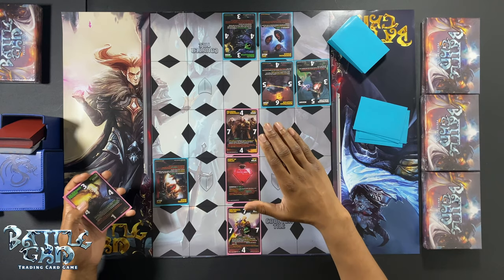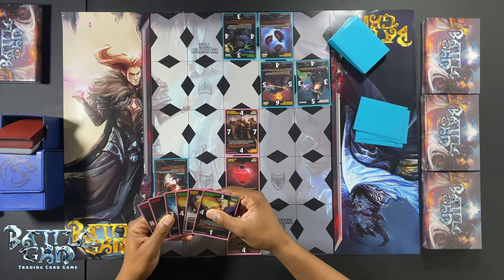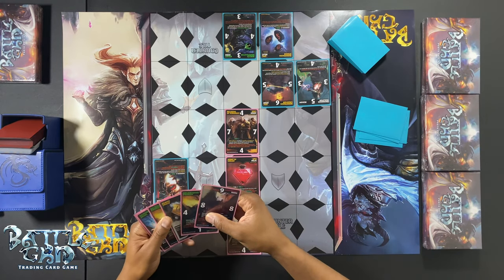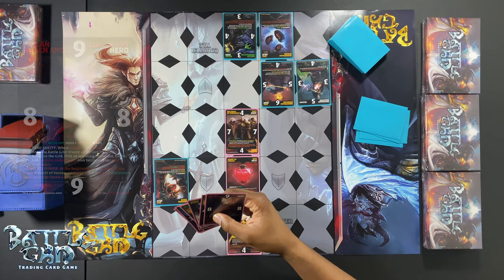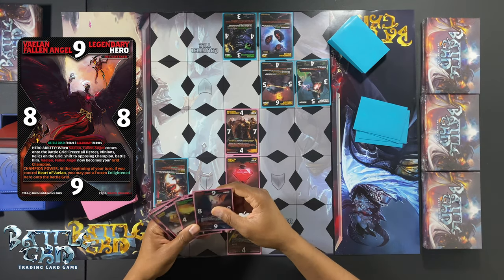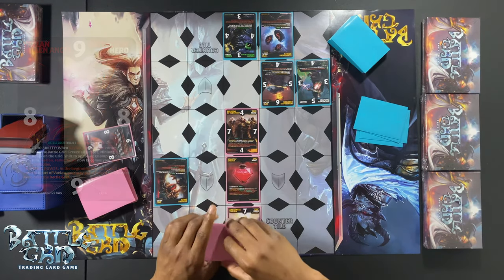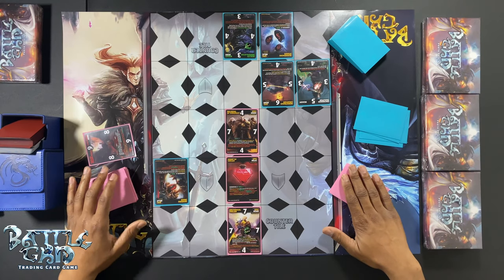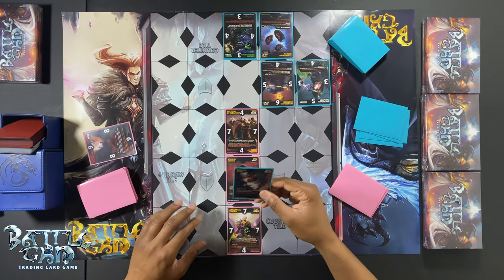My hand is actually pretty good to get me through this scenario — I just need to get past the restrictions of Binding Mask. I don't want to destroy my current grid presence, so the card that's really useless to me right now is Valent Fallen Angel. I can still play him through Valent Archangel's ability even if he's frozen. So I'll go ahead and freeze him — I just got rid of a card that was sitting in my hand and would probably have been played as a challenger anyway, without sacrificing any grid presence.